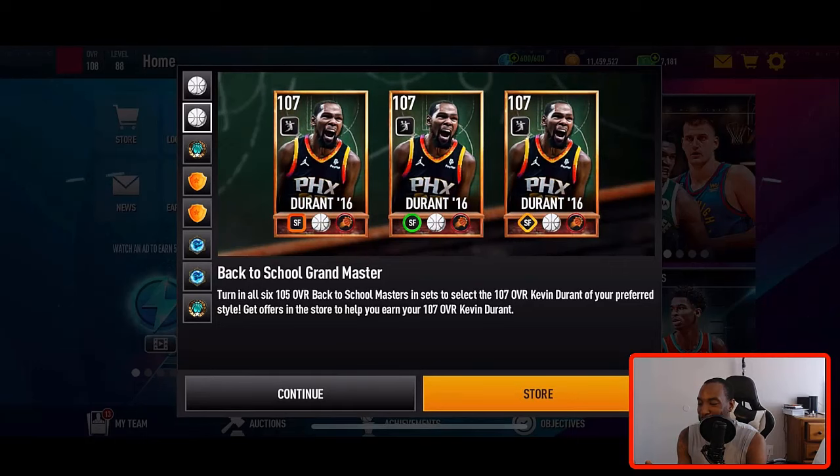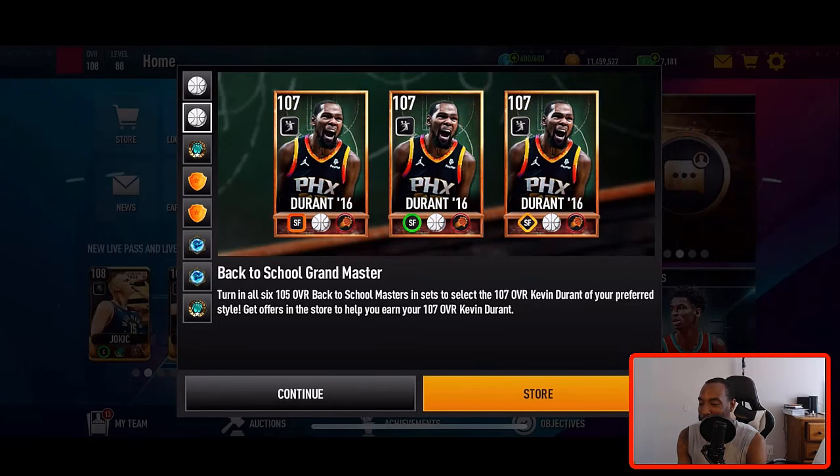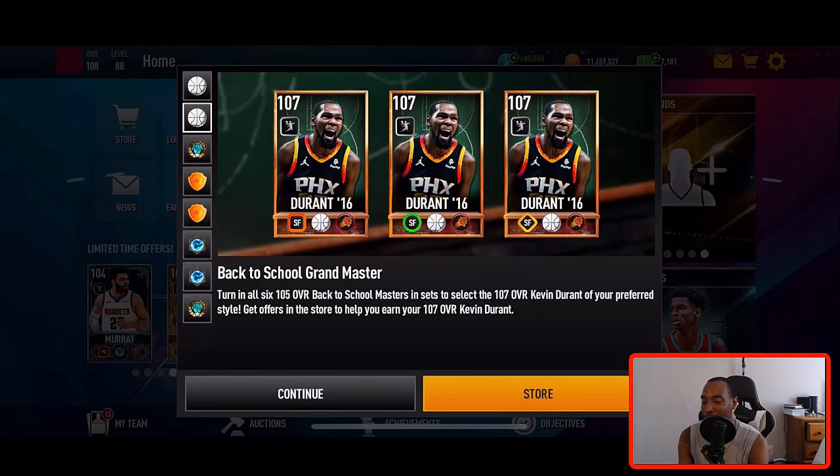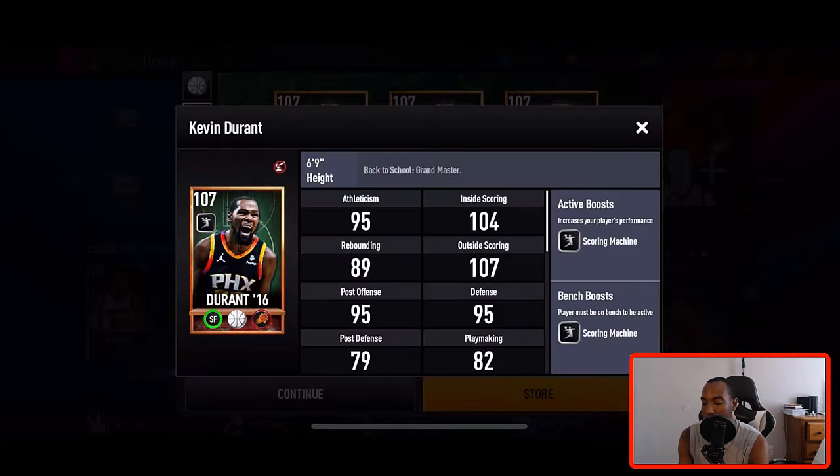We also got a new Kevin Durant grandmaster at 107 overall. From the last promo we got a 107 point guard De'Aaron Fox and a 107 Zach LaVine that covers our point guard and shooting guard positions. Now EA blessed us with a fire small forward that we could grind for.